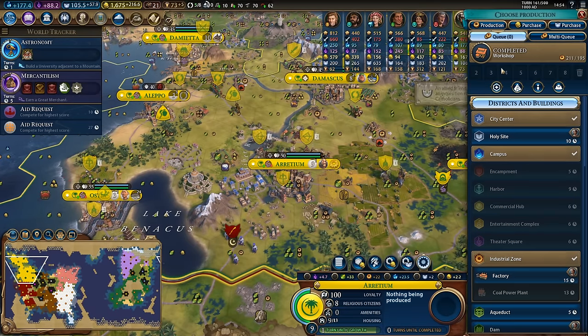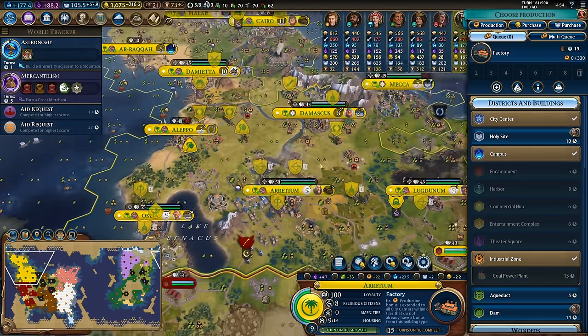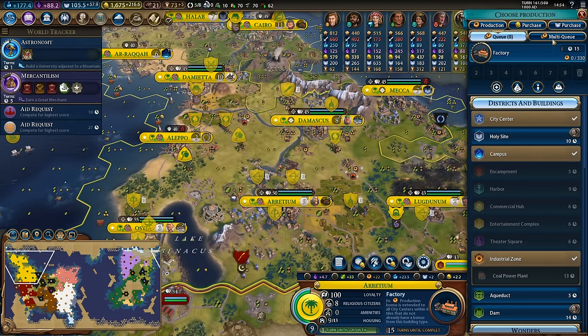Similar stuff in Arretium - workshop completed. I do want the holy site but I think getting the factory in here will provide a ton of production in this local area, so that's what we want to do.